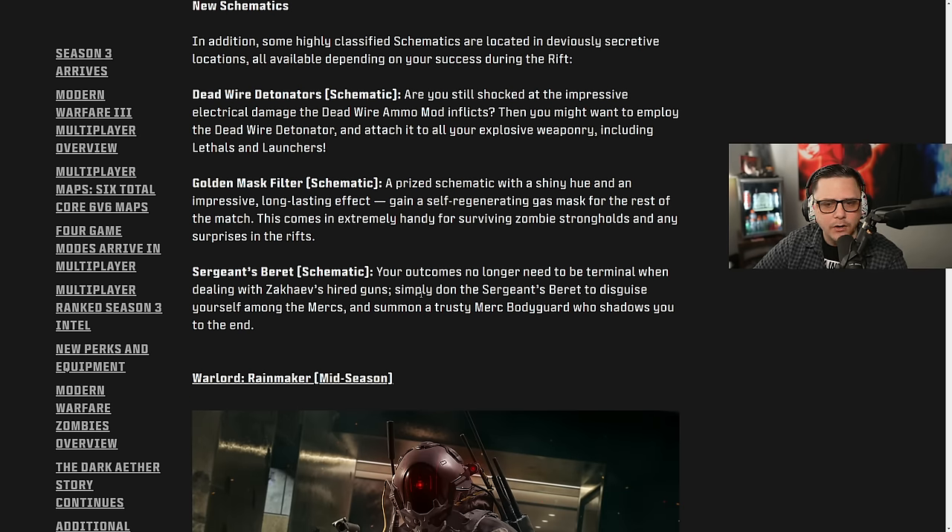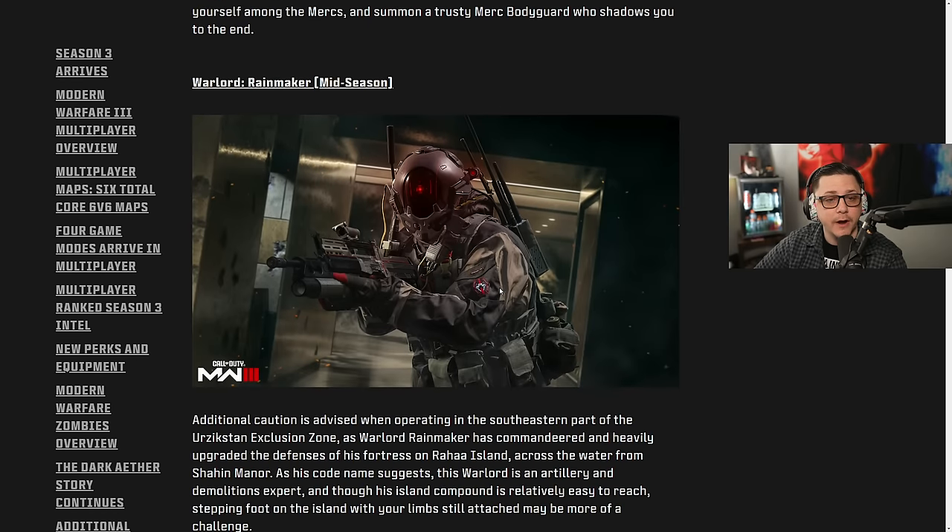The Golden Mask Filter is a schematic that gives you a self-regenerating gas mask for the rest of the match — extremely handy for surviving zombie strongholds and surprises in the rifts. That's kind of crazy — not like the gas mask goes a long way, but maybe for the red worm you won't have to worry about restocking. The Sergeant's Beret lets you disguise yourself among the mercs and summon a trusty merc bodyguard who shadows you to the end.